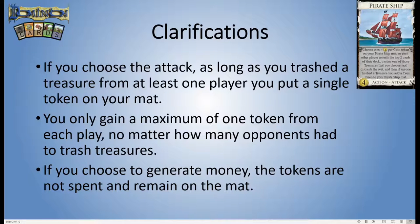Some rules clarifications: if you choose the attack, as long as you trashed a treasure from at least one of your opponents, you put a single token on your mat. It does not matter how many opponents had to trash treasures — you only get one token from each play of Pirate Ship at most. And if you choose to generate money, the tokens stay on the mat. They never come off; they sort of accumulate over time and you can never lower it.